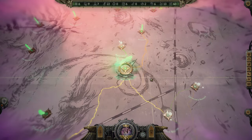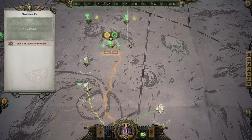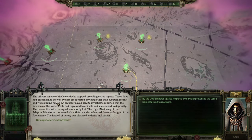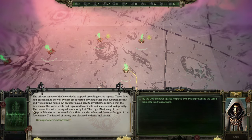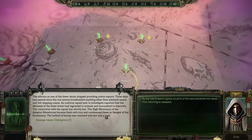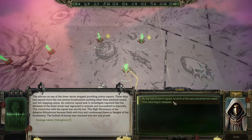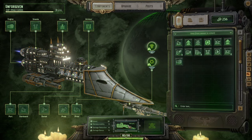We move onward — it's an unsafe world travel, but unsafe isn't that bad. Traveling further north, the officers on one of the lower decks stopped providing status reports. Three hours have passed since the Vox system broadcast anything other than subdued moans and wet slapping noises. The connection with the squad we sent was lost. The high missionary condemned these designs as the Arch Enemy, and the hotbed of heresy was cleansed with fire and prayer. By the God Emperor's grace, no perils of the warp prevented this vessel from returning, though we did take some damage.